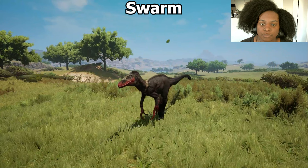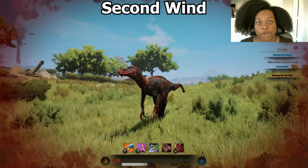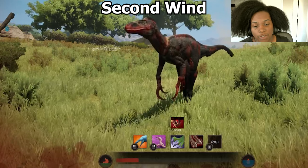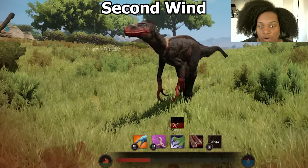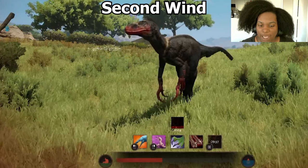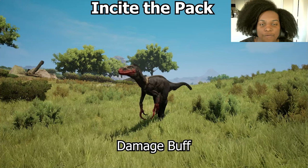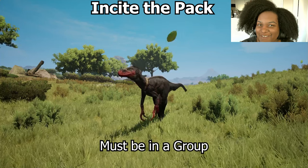Voice calls: Swarm is aggressive and can be stacked up to 10 times. Second Wind shows stamina going up at the bottom — you get 20 seconds of this, which is really good when out of combat, but in a group your allies might be keeping you in combat, so make sure everybody backs off before using it. Incite the Pack requires being in a group and basically gives you a buff right before combat. You can't use it mid-combat, so you really need to plan your attack beforehand if you want the buff.